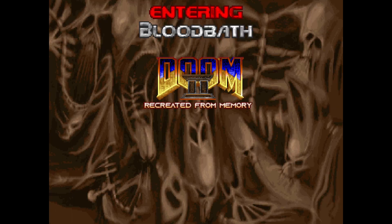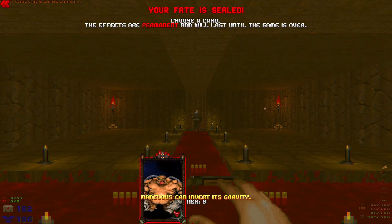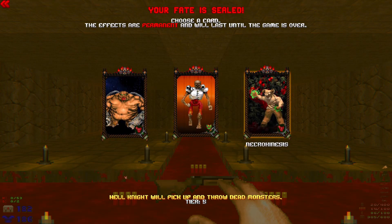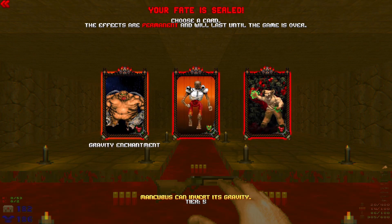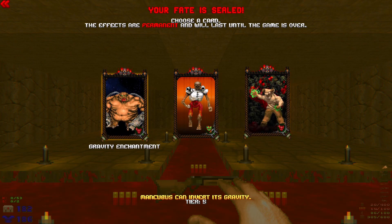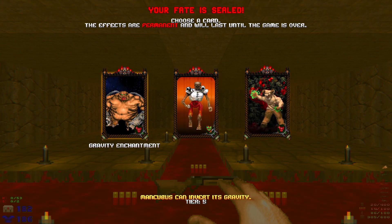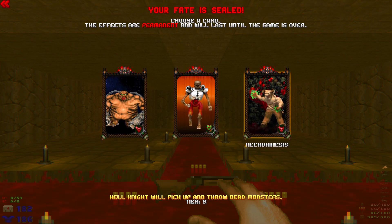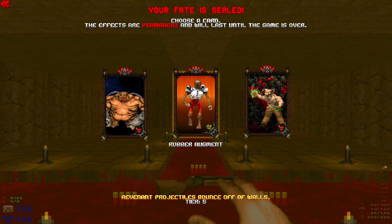Welcome back to Doom 2: The Way We Remember It - Bloodbath. Let's pick our permanent corruption card. Gravity enchantment: Mancubi can invert their gravity, so they walk on the ceiling. That's cursed. Hell Knight will pick up and throw dead monsters - that sounds like fun, necro kinesis.